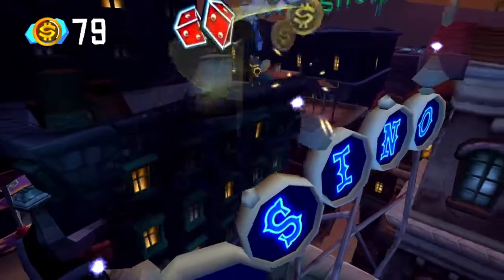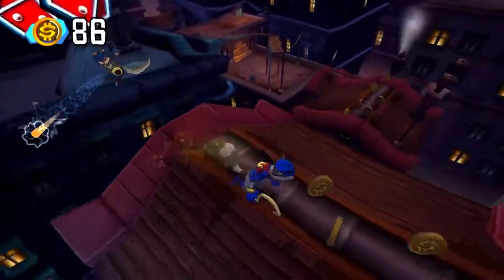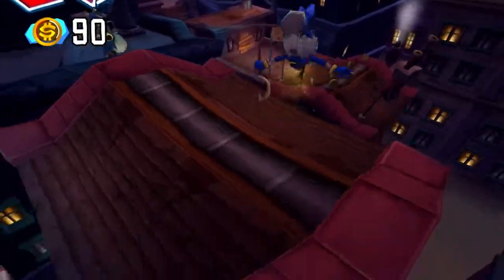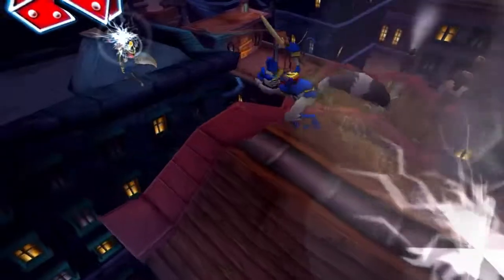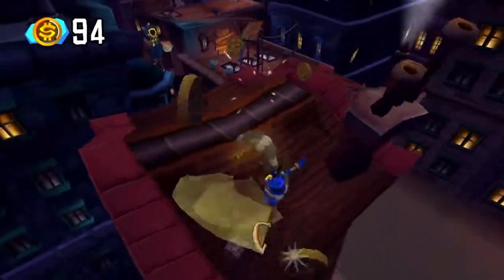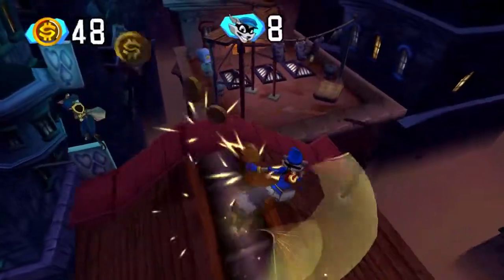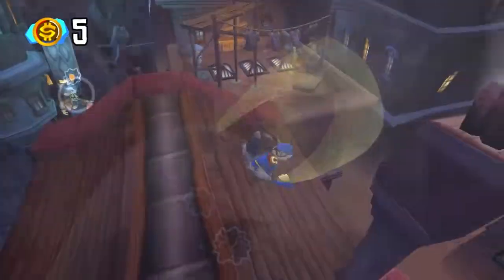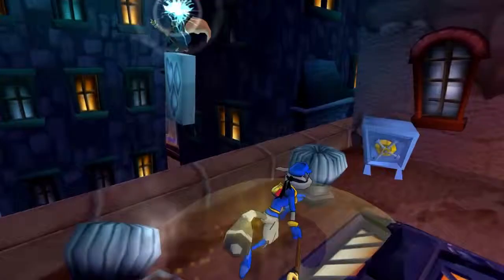In this level we have 30 clues to find and we're already halfway done. Believe it or not, this is one of the shortest levels in the game. And I nearly got zapped and fell off the roof — and I almost did it again. Stranger danger! Why am I quoting The Simpsons now? I have no idea — haven't even been watching The Simpsons.